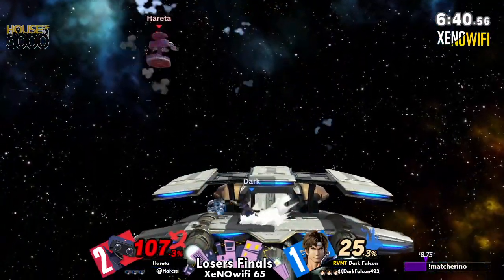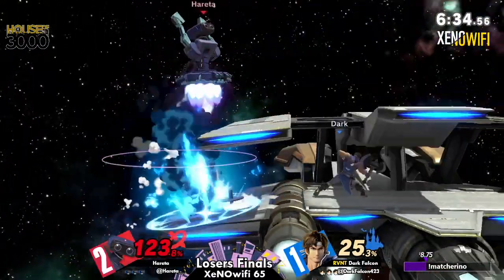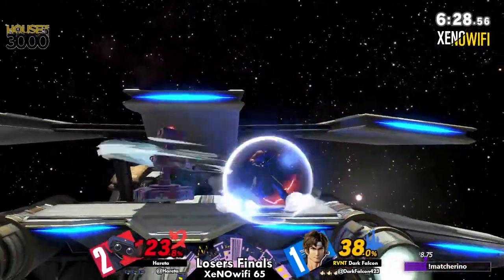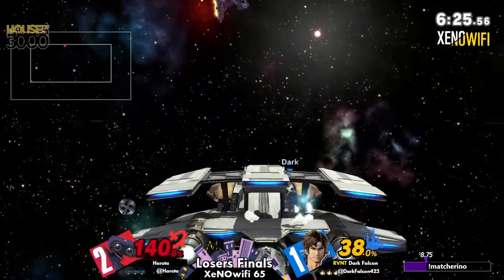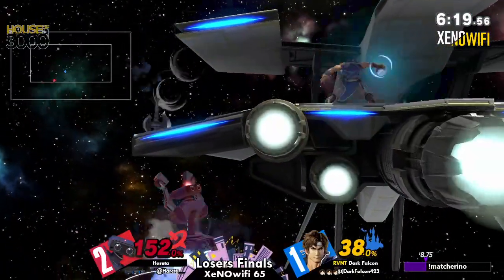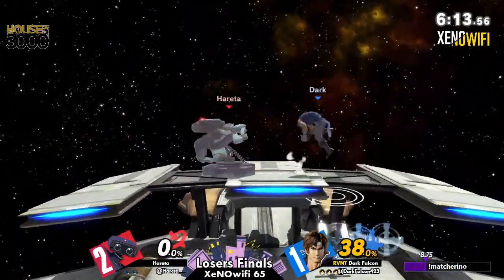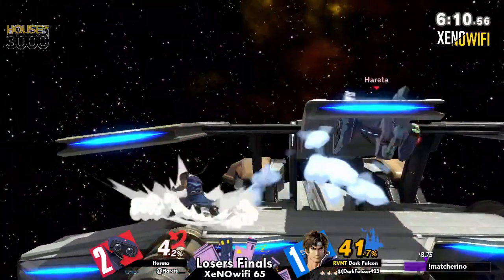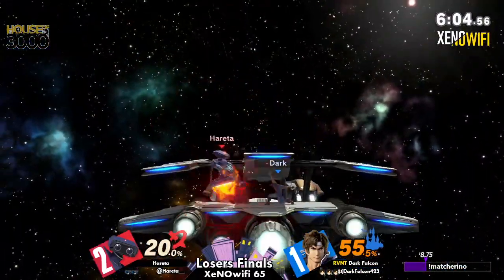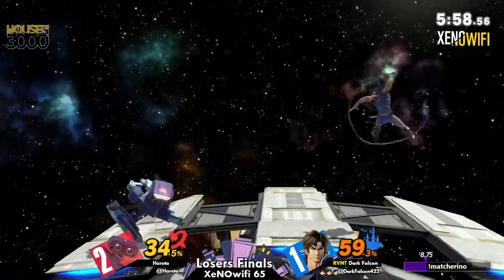No surprise they go here. Walking up, trying to put some pressure on, getting the up-B out of shield on that down tilt. Right now Hereta is hard on the back foot. Just wow — showing definitely their comfortability with this stage. If anybody knows me, they know I don't like this stage, but I definitely like how Dark Falcon is showing all of their knowledge in just one game with this stage. I might have to convert seeing how well they're playing on it. This stage is their canvas right now and they are painting a picture of destruction.